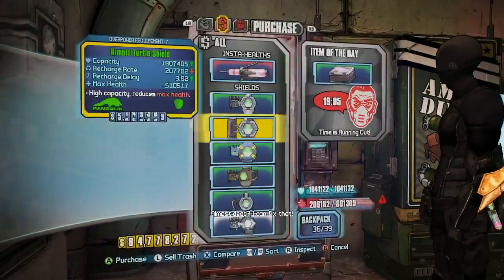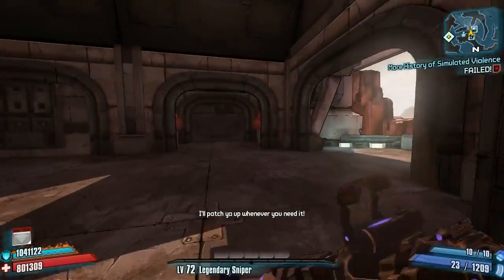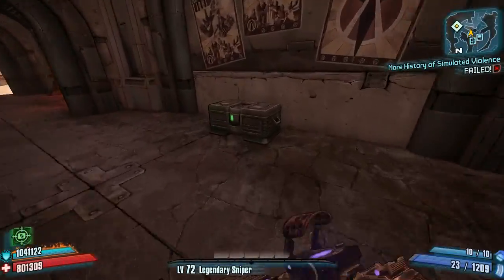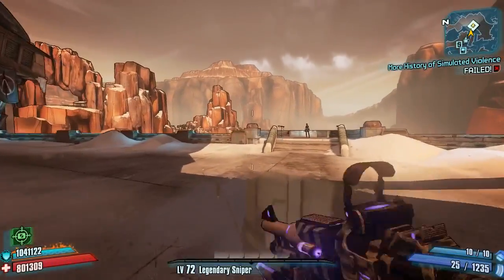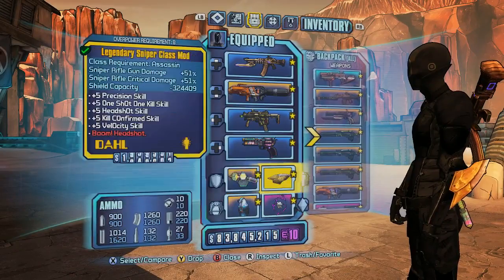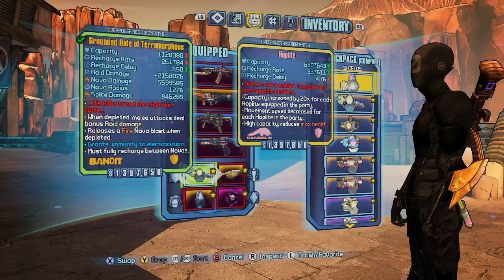What you may not know is when you overpower, you can get overpowered gear and the stats on that gear rise, but your character's base health does not rise. It stays at the 72 mark, and that's not so great for all these overpowered enemies you're hitting. It's also not so great for another super key reason: shields like the Hopalite shield are now irrelevant.